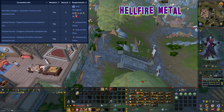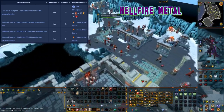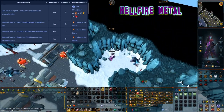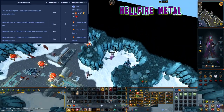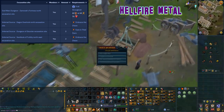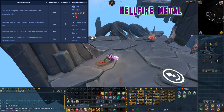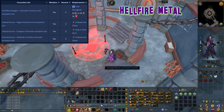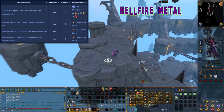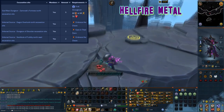This material can be excavated at level 36 and can be found in four locations. It can be found at the god wars dungeon Zamorak's fortress north excavation site, which requires completion of the troll stronghold quest as well as either 60 agility or 60 strength and 70 constitution — there are five caches here. The infernal source Dagon overlook north excavation site has one cache. The infernal source dungeons of disorder excavation site has two caches. And finally the infernal source vestibule of futility north east excavation site has two caches.